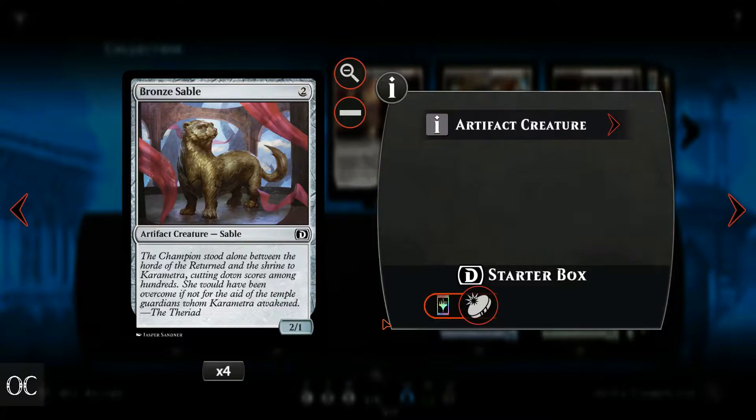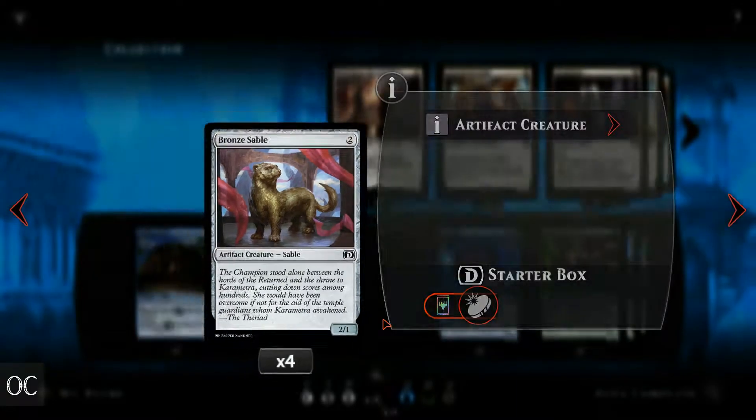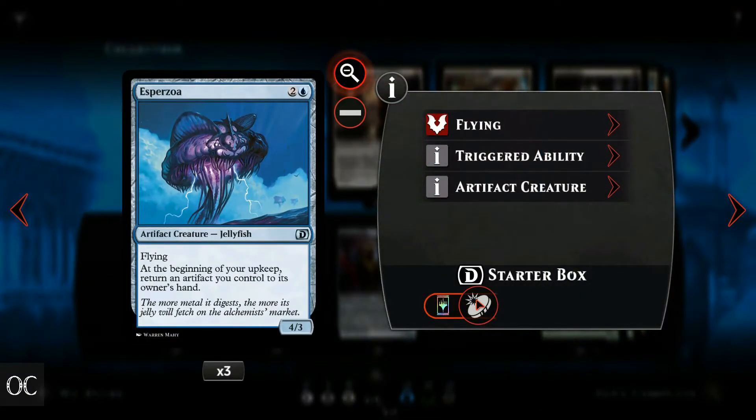The Bronze Sable is in the deck as an extra target for Esparzoa's ability in case the Harness is not in play, and can also chump block. Esparzoa is an excellent creature that comes with an ability we'll utilize. At the beginning of the upkeep you must return an artifact to your hand. This means that if there are no other artifacts in play you'll have to return Esparzoa itself, so play it out wisely.